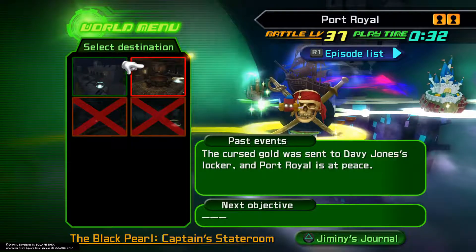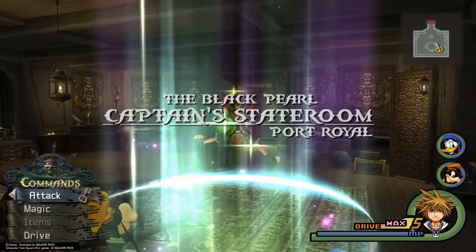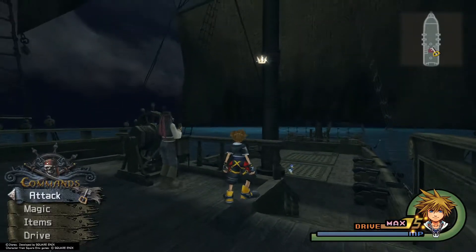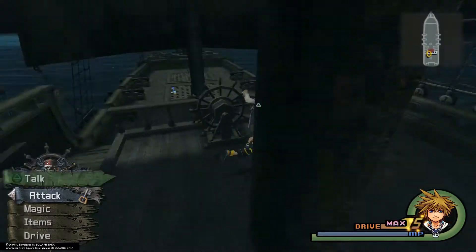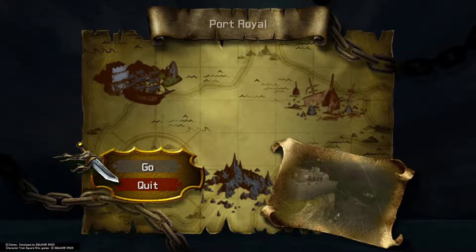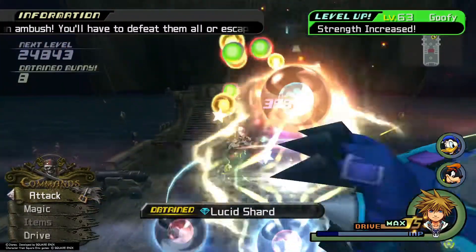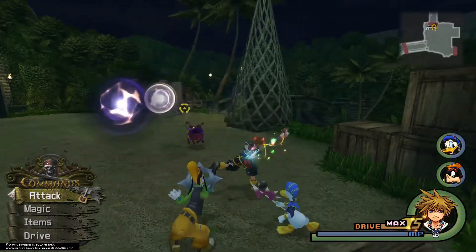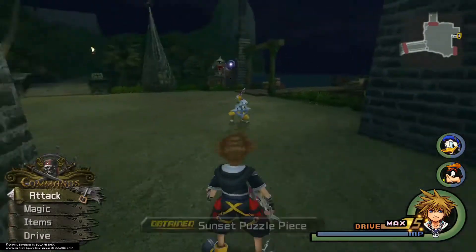Right here at Port Royal — go ahead and pretty much land at the Black Pearl. Once you're here at the Black Pearl, if you remember from a previous video the one that we couldn't get at the top, now that we do have glide, aerial jump and glide through the little hoop there and grab the puzzle piece. Then speak to Jack and go to Port Royal. At the harbor, climb up on these boxes, look to the right, then jump, aerial dodge, and glide into our last puzzle piece in Port Royal.